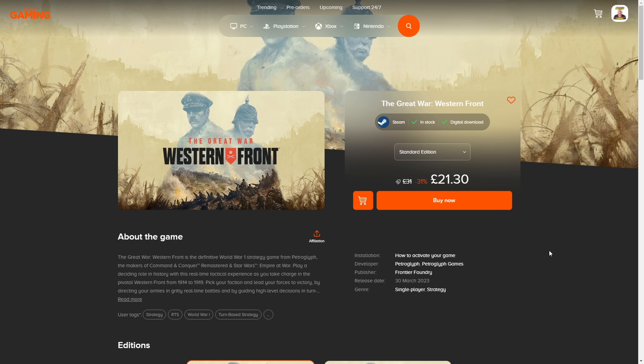This video is sponsored by Instant Gaming. Be sure to click on the link in the description to get this game for cheaper. The Great War Western Front is currently available at £21.30 at the time of this recording. Brilliant game and much cheaper than buying it from there. Make sure you get it — you can have the Victory Edition as well, which is also cheaper. The link is in the description. Be sure to press it before jumping on the website. You will be given a Steam key card if you are using Steam, which you can activate really easily. Be sure to check it out, and as always, thank you.